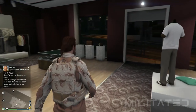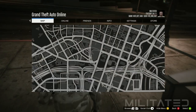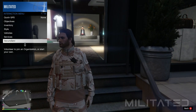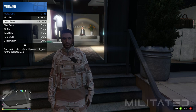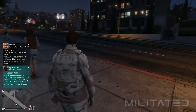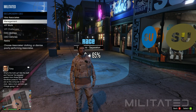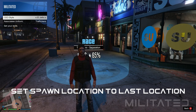Now I'm going to show you how to get the CEO vest so that we can transfer them over to the outfits. We're going to start off with the black vest. Waypoint the race on your map — if you can't see it, open the interaction menu and go into hide options. Go into jobs and make sure it's set to custom instead of hide, and make sure that land race is set to show. After doing that the race should show up on your map, so head over to it. Reopen the interaction menu, go into SecuroServ, and register as a VIP or CEO. Go into management and style and scroll along until you get to the outfit called El Jefe to have the black vest.